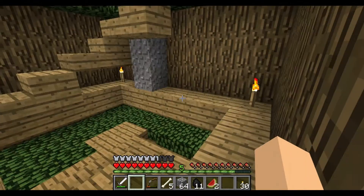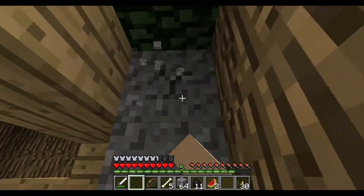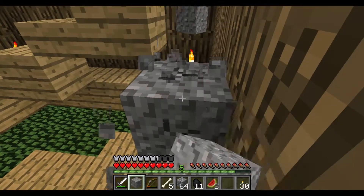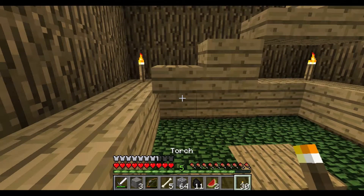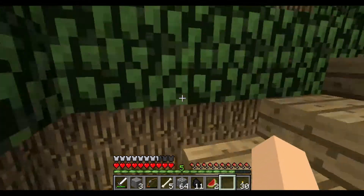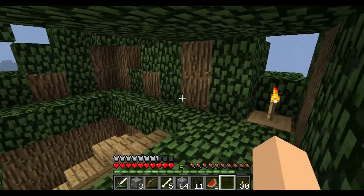And you come up here and you've got your top floor. Why is there gravel there? Oh, I know why — ignore that. I can't get away now. It was whilst I was trying to build the steps — the steps are annoying. Let's get rid of that, put that there. There we go. And up the steps is our top floor, our balcony if you will.